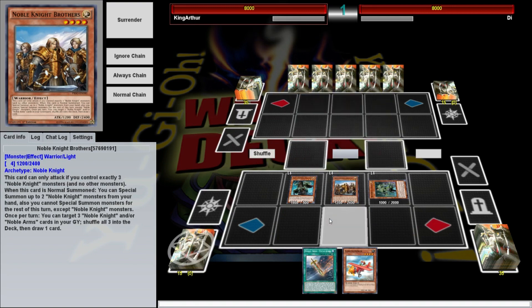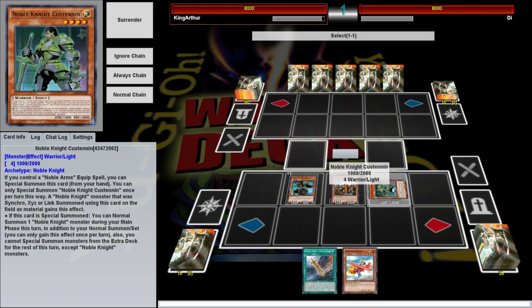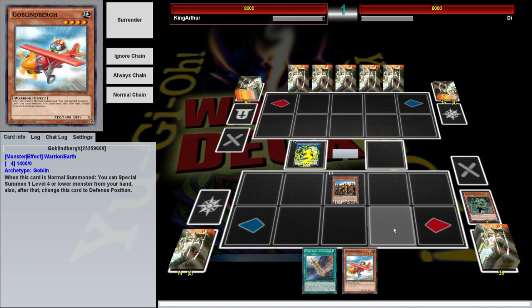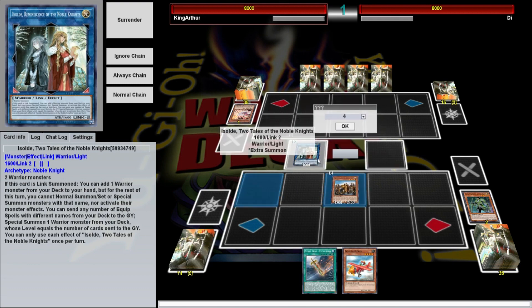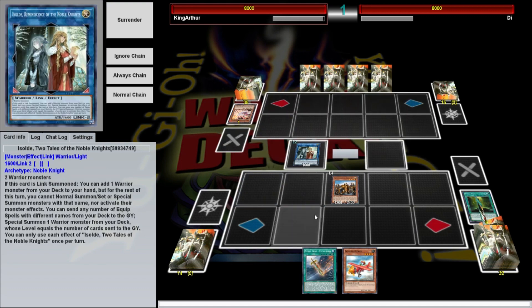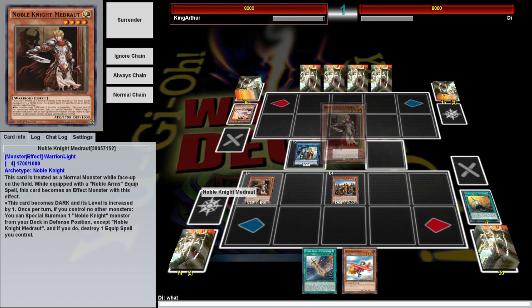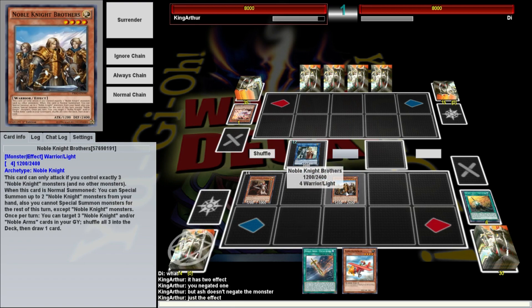Now that we've got two, we're going to make Isolde of the Noble Knights. We're using Custanin because if he's used as material you can normal summon another Noble Knight — we don't have one, but we will be drawing a card. That effect got negated, but I can still activate the other effect, the more important one: send any number of equip cards from your deck to the graveyard, then summon a monster from your deck.